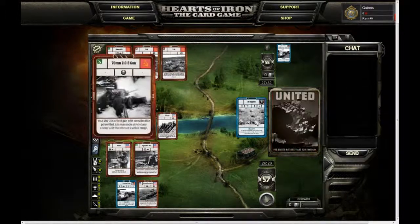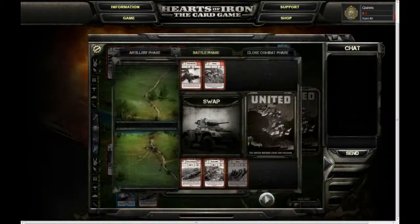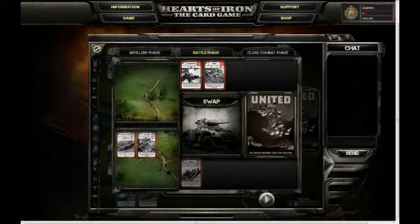My opponent is defending — because he's a jerk. The battle screen is divided into three phases: artillery, battle, and close combat, though you don't really need to know those names. Each card has three slots at the top representing what it can do in any of the three phases. My vicar, for example, can do nothing in the first phase, kill something in the middle phase, or simply wound something in the final phase. Why wound when you can kill? Well, if your opponent has something that can kill aircraft in the middle phase, you might want to keep your units back. These are the difficult tactical decisions you'll have to make.